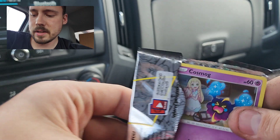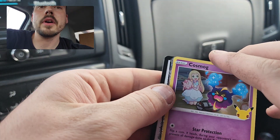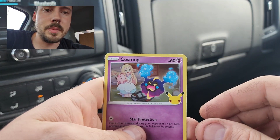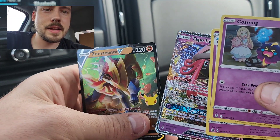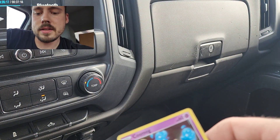Hoping for at least one Classic Collection pull out of the four packs. I can see that I got one already, actually — I see the edge of it there. We'll go through and see what that may be. Got a Cosmog, Cosmoem, Tapu Lele GX from the Classic Collection, and a Zama Zenta V. So two hits in that one pack — that is not bad there.